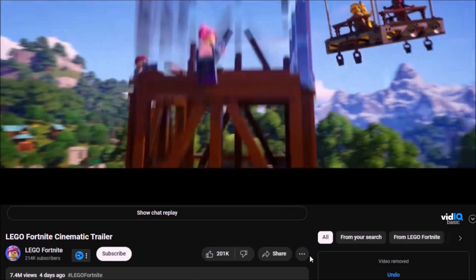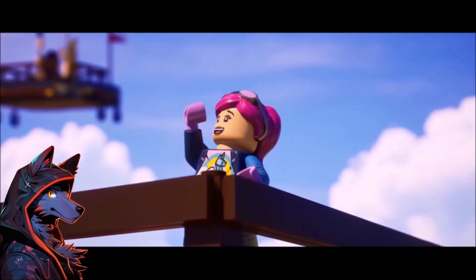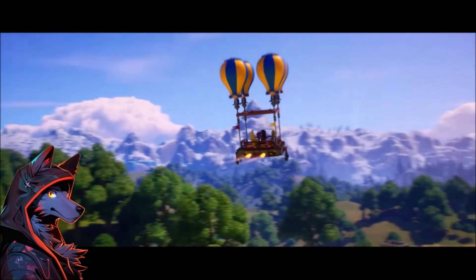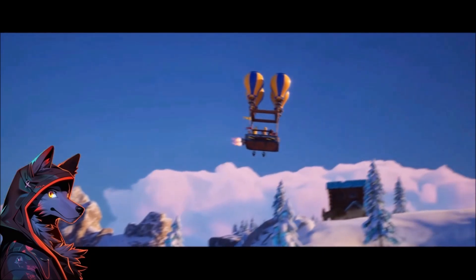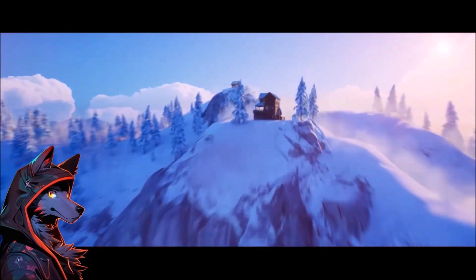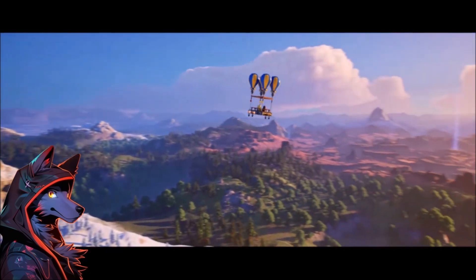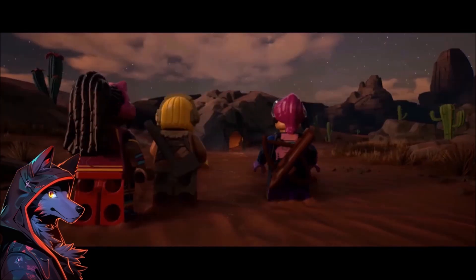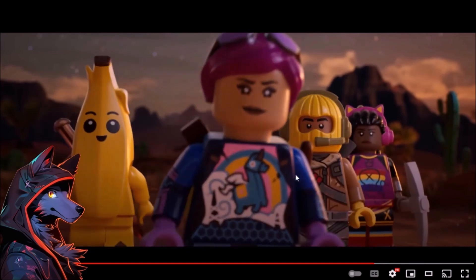The cinematic trailer puts a big emphasis on hot air balloon travel — they kind of get it to move around and function in some kind of way. There are also ballasts shown — why don't we have those? Why isn't that a toy on launch? I know this is the cinematic trailer and not the gameplay trailer, and the balloons are suspiciously absent from the gameplay trailer. They show how huge the world is and how necessary it is to have the balloons for travel, but making them one way just doesn't work out.